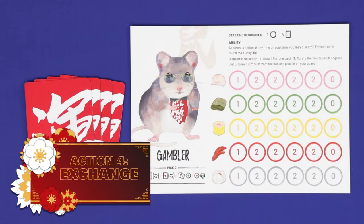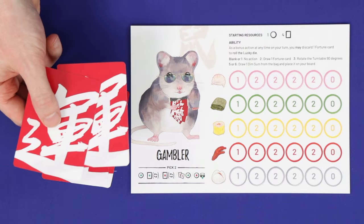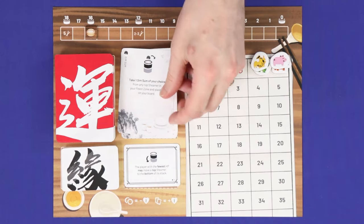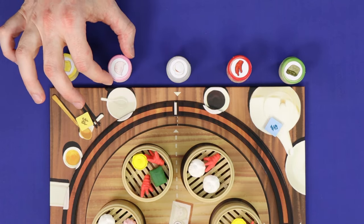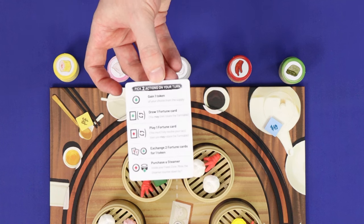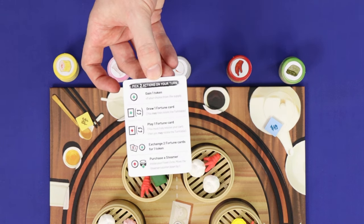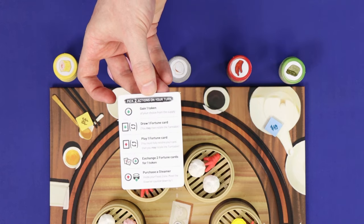Your fourth option is exchange. Discard any two fortune cards from your hand without resolving the abilities printed on them, then gain any one food token from the supply. Remember that you must select two different actions on your turn, so doing this is often the only way to gain two tokens on one turn.